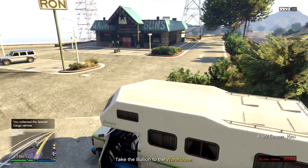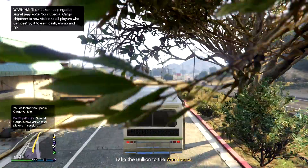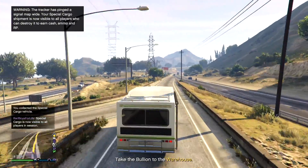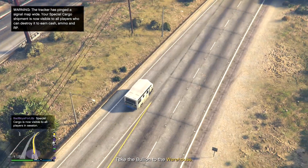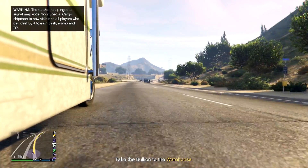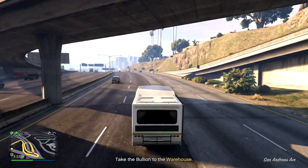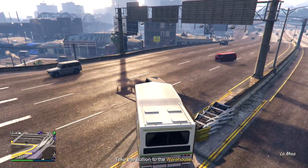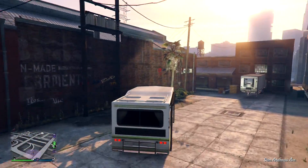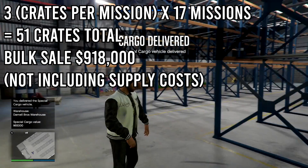Buying three crates at once is a huge time saver — you'll blow through it a lot faster than doing one crate at a time. For this scenario, we're going to take buying three crates into account. Each special cargo mission will take you between 5 to 10 minutes to complete. If you were to do special cargo for the full two and a half to three hours while waiting for your bunker, you'll complete roughly 17 missions with cooldown time considered. That's about 51 crates you'll get.